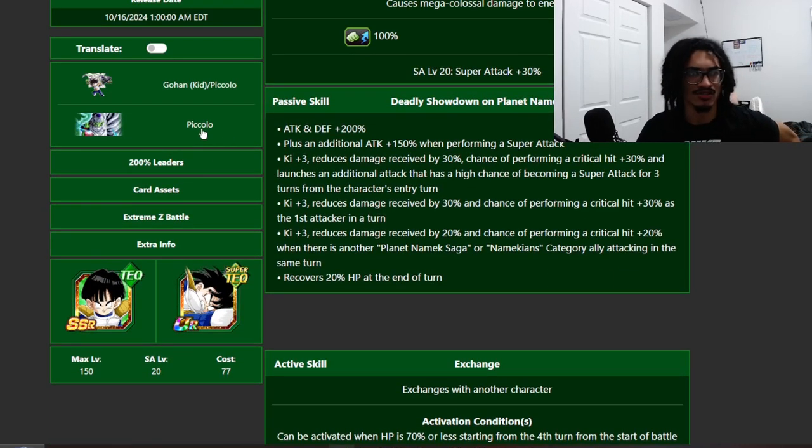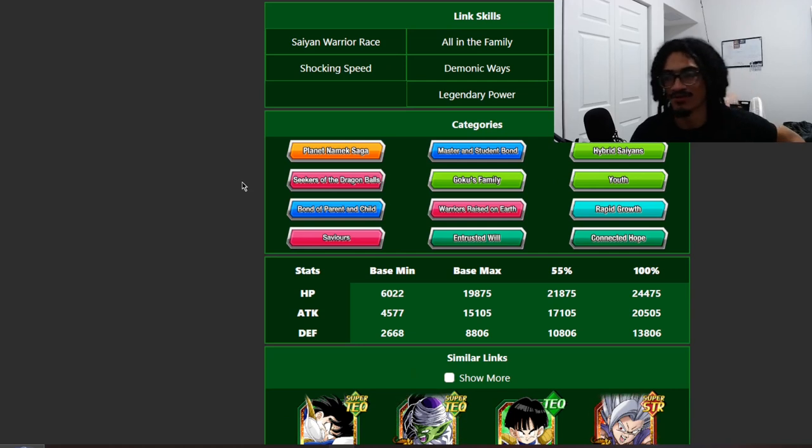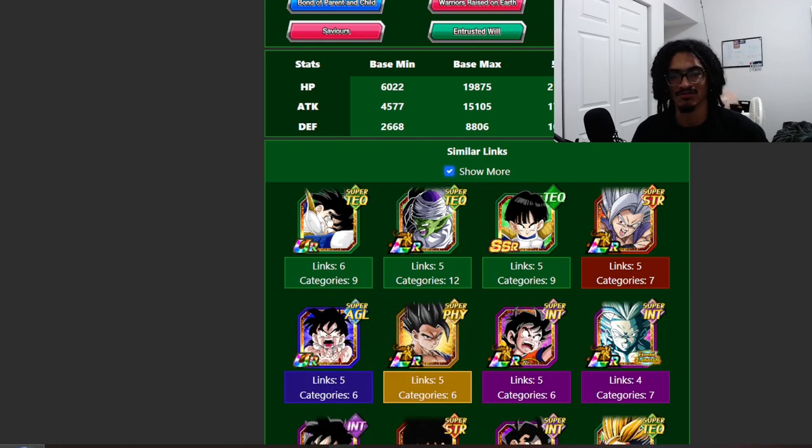Piccolo just has everything — guaranteed dodge built in, then 50% chance to dodge after, up to 70% damage reduction, and a baseline 50% damage reduction. The card is good, I'll leave it at that. Categories: Planet Namek saga, Bond of Master and Disciple, Hybrid Saiyans, Seekers of Dragon Balls, Goku's Family, Youth, Warriors Raised on Earth, Rapid Growth, Bond of Parent and Child, Saviors, Trusted Will and Connected Hope, Best Sparring Partners.